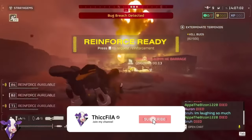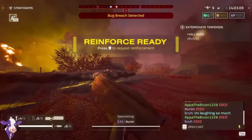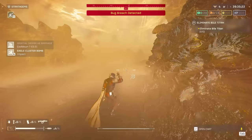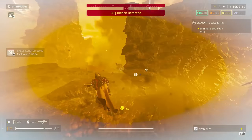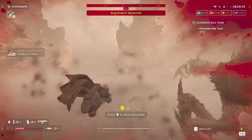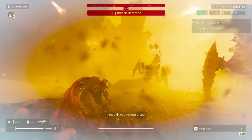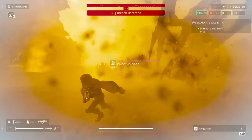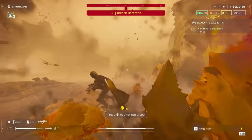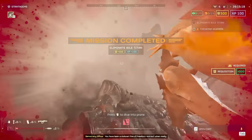The 380 and 120mm barrages are usually overlooked in most people's loadouts, but these two tools are unique stratagem picks for either softening up an enemy objective or denying an area to the enemies when defending extraction, for example. They both fire 18 shells, and the 380 shells do more damage than the 120. They are able to kill bile titans in one direct hit, and factory striders in either two or three direct hits.